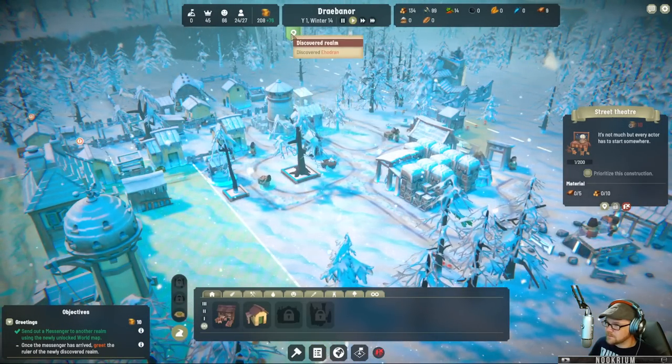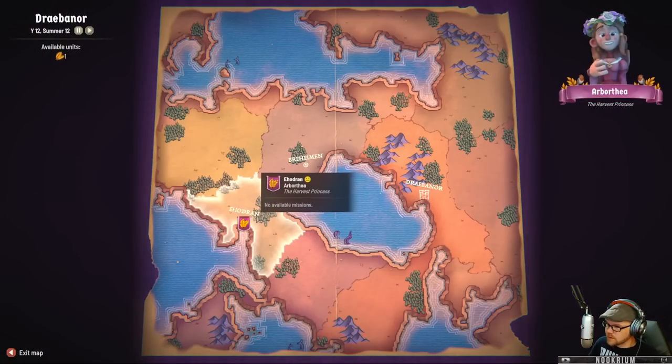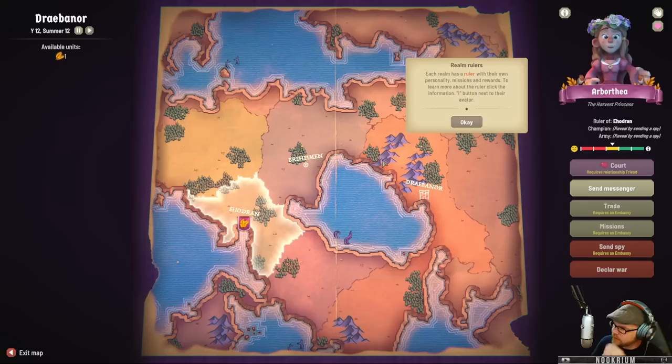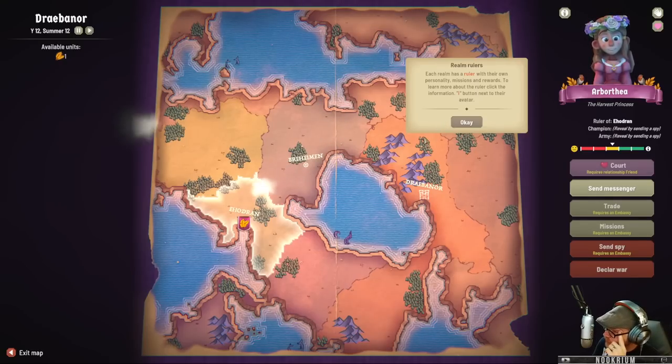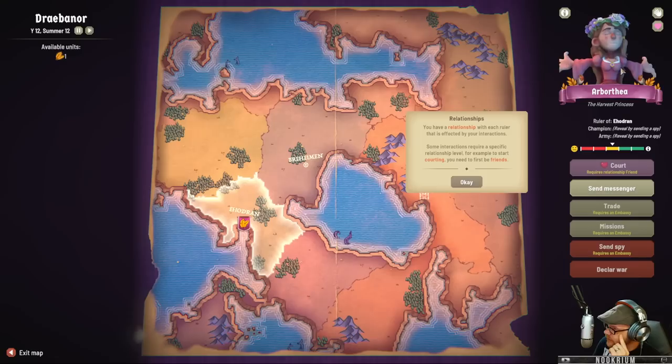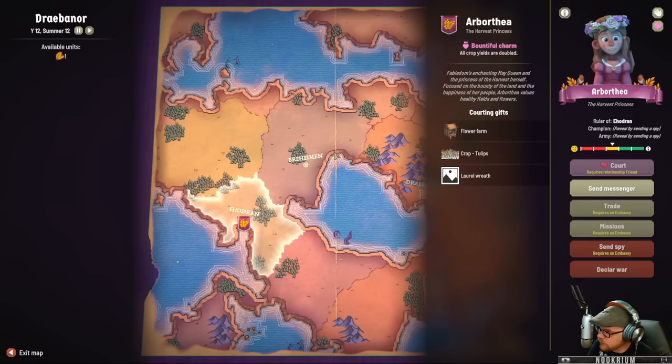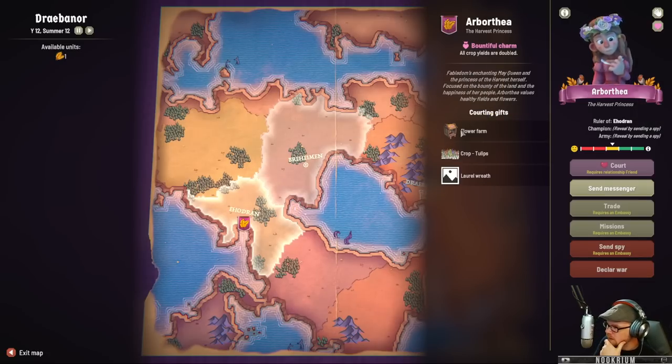Chapter two. 'Oh, you're from there — Arbothea? Look at my bountiful kingdom. I trust your intentions are honorable. If I can give you 40 vegetables, you'll like that.' Well met — looking forward to getting to know you. Each realm has a ruler with their own personality, missions, and rewards. To learn about the ruler, click the I button next to the avatar. The relationship with each ruler is affected by your interactions — some require a specific relationship level. For instance, to start courting, you need to first be friends. Fabledom's enchanting May Queen and Princess of the Harvest herself — she values healthy fields and flowers. I'll wave at you first.